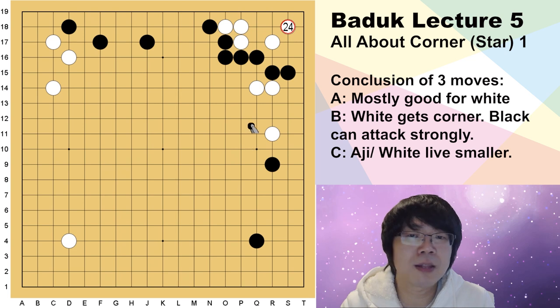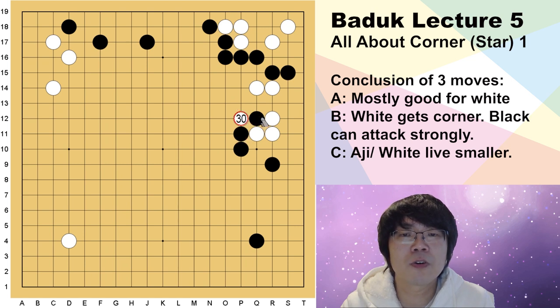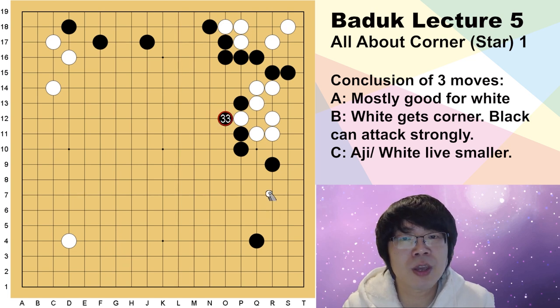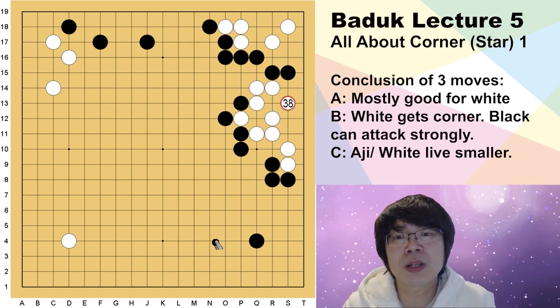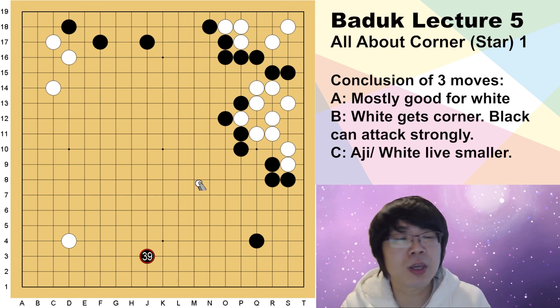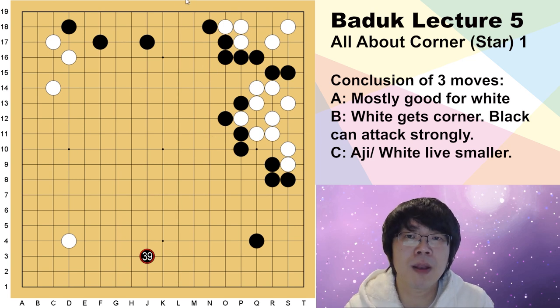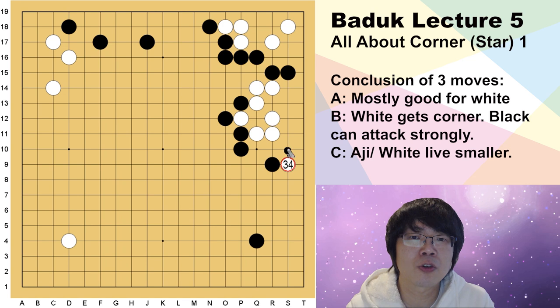Maybe you ask: I don't understand why I should lose a lot of points here — what am I getting? About this kind of topic, you should get much more experience when you just keep attacking. If white tries to go out to the center, of course you shouldn't let him save easily. You have to keep bothering his vital point. It doesn't mean you can capture white — for example, even if white saves into the corner, you already got many things outside. Center doesn't mean center is always useless; when you can make it useful, you have to use it.